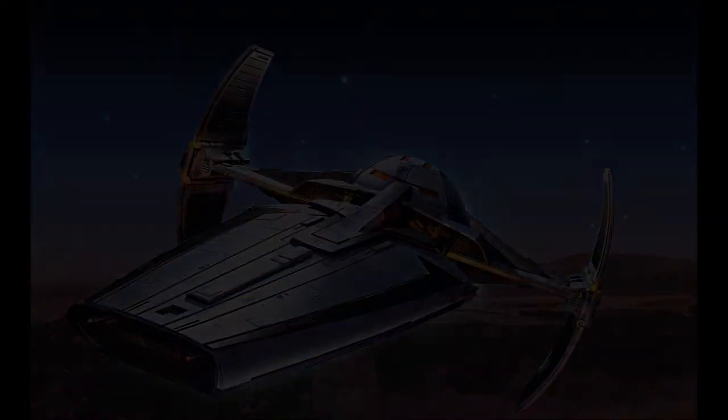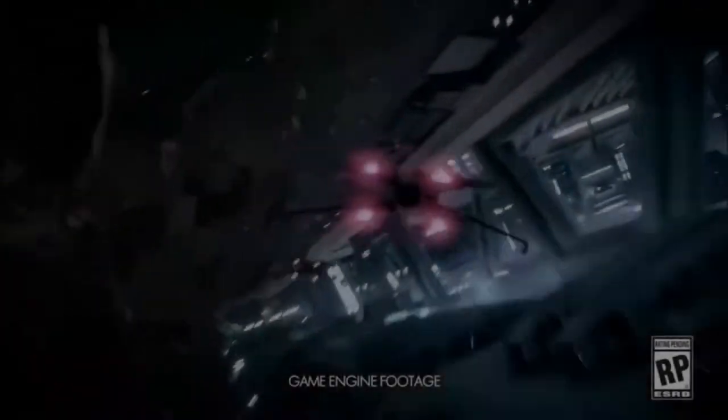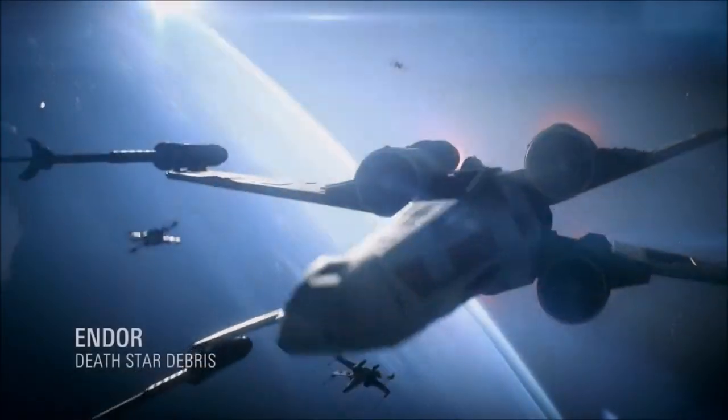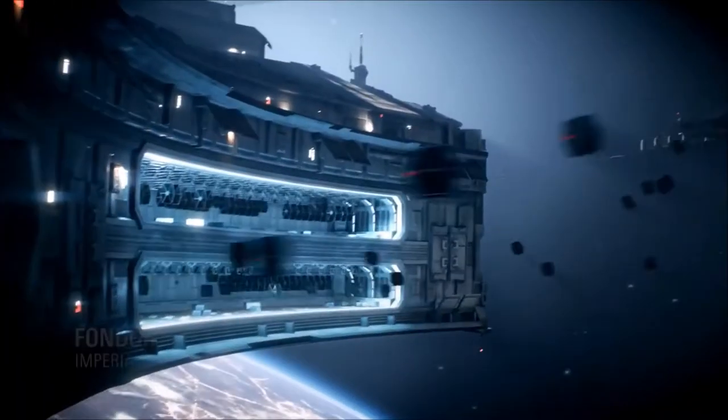Next up we see republic Y-wings making their way into the shot, as well as what looks like an ARC-170. In terms of the Y-wing, it would be interesting to see if they have a pilot and a gunner, as Y-wings are generally used for bomber runs, though they do have a gunner slot available. Also spotted in the trailer is the CIS Vulture Droid, as well as a Droid Tri-fighter. Fighters will be separated into classes with different roles and abilities, which could affect handling and weapon capabilities, so some may be quicker, some slower, some more defensive and some more offensive.